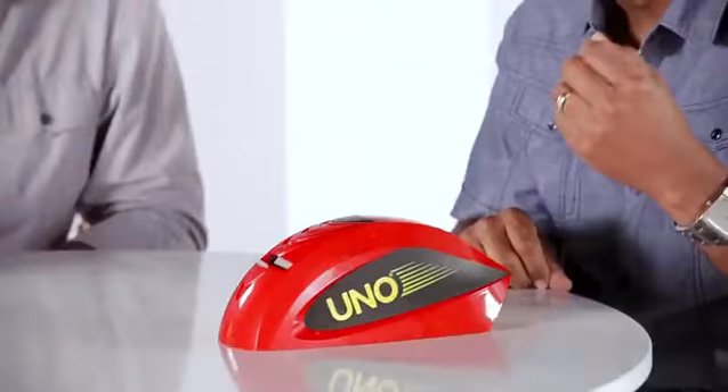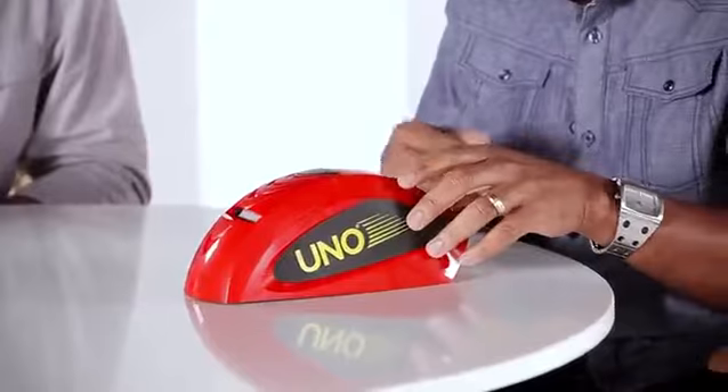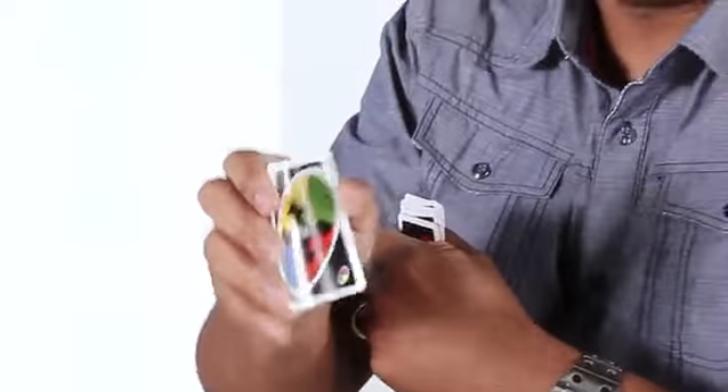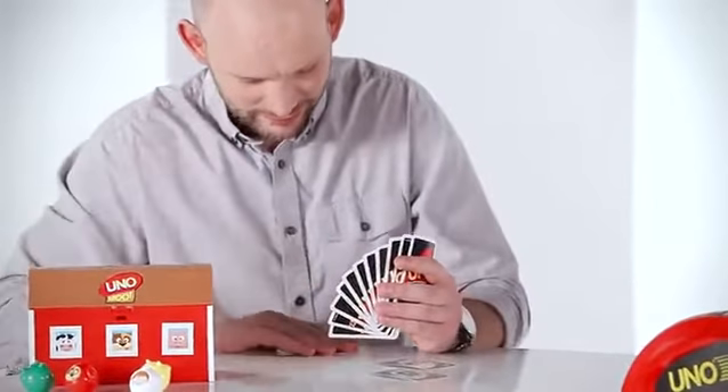So this is UNO Attack. When you have to draw cards, instead of drawing them from a pile, you actually press the attack button. Kids really like this because we added a few new features. We have the attack card, so when I pull that card, I can name it at Tyler here. The cards can range from anywhere from one to nine cards when they shoot. UNO. And game.